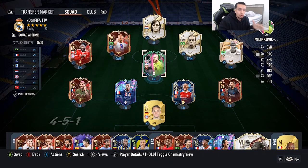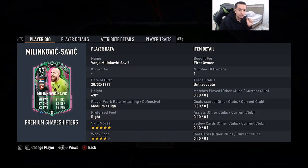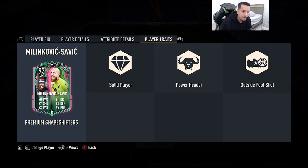Welcome to another video. Today we've got a special player to review — potentially the most broken card in FIFA history. We're looking at a 93-rated Shapeshifters SBC Milikovic-Savage: 6'8", medium-high work rates, right foot, five-star skill moves, almost four-star weak foot, 90 pace, 87 shooting, 92 passing, 91 dribbling, 93 defending, 96 physicality, and he has the outside the foot shot trait. This card can also get Lengthy, which is absolutely insane.